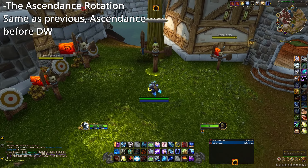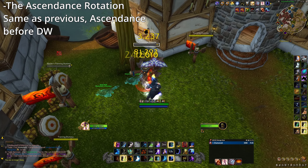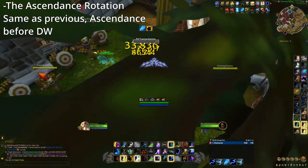Now we come to the full burst rotation of the build with Ascendance, and it's really just adding Ascendance before the Doom Winds, and that's it. Spam Wind Strike, and not much to add.